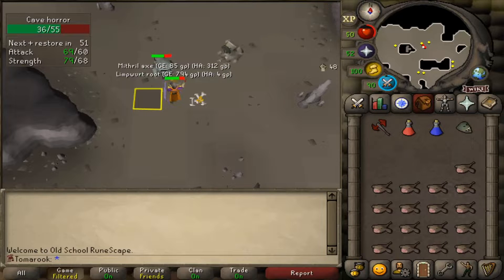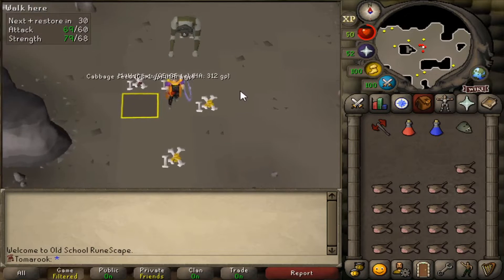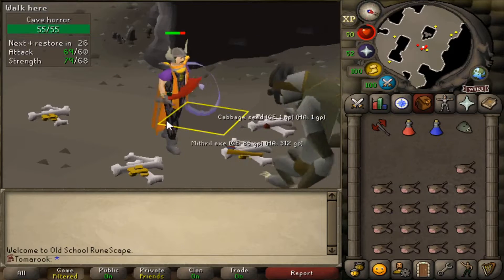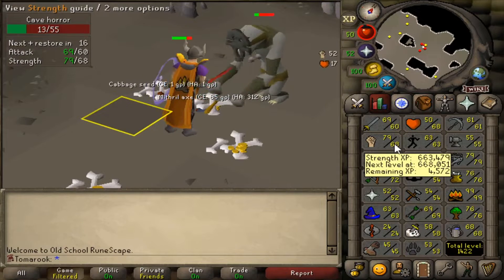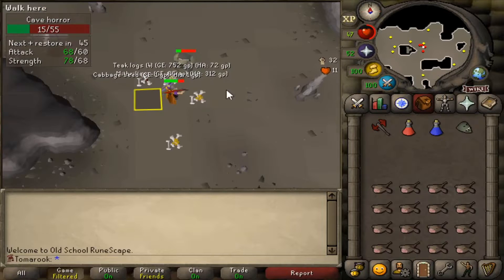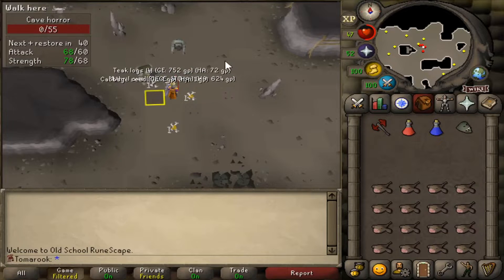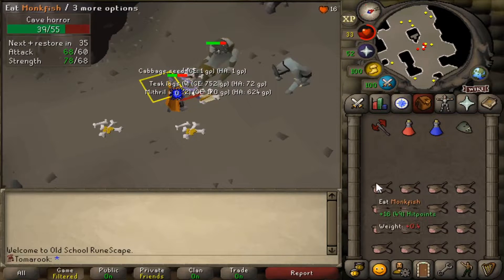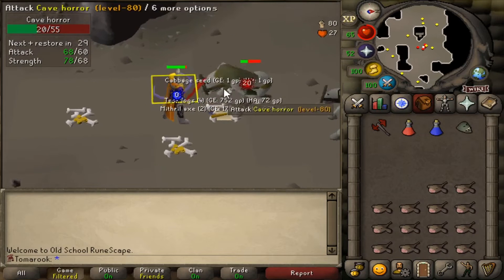On my last account I think I got a black mask quite early — around the 200 mark — so hopefully I get that luck on this account. These guys use a melee-magic attack, so it was really good timing getting the black dragon hide. I might end up getting 70 strength here if I don't get it early. This area is quite AFK — there's usually quite a few cave horrors hanging around — but it's not that AFK at my level. I get hit quite a lot and these guys could easily kill you if you weren't paying attention.